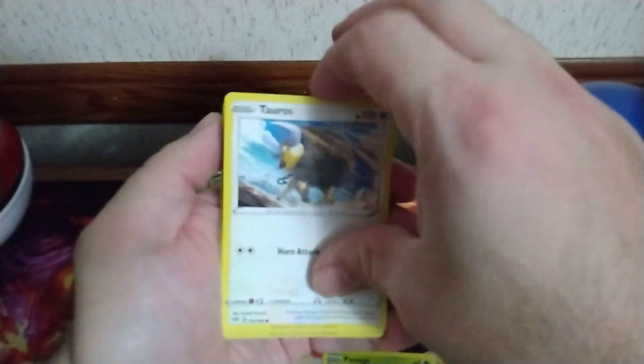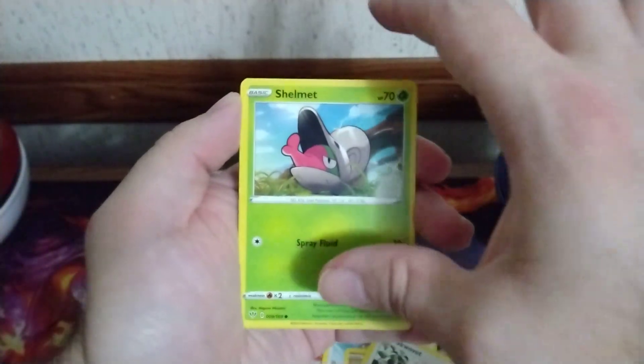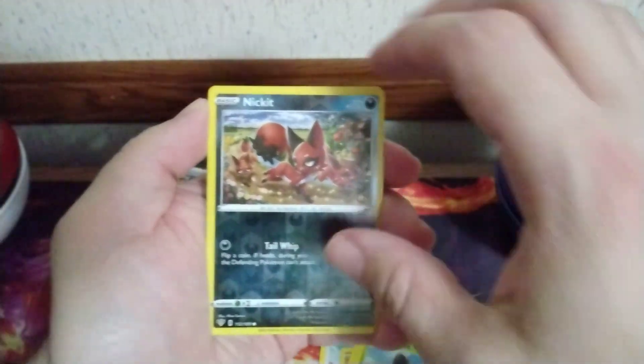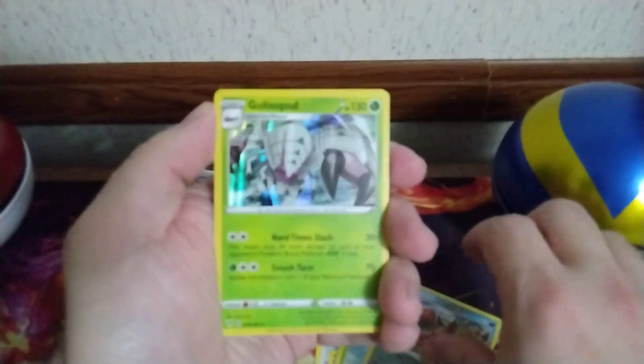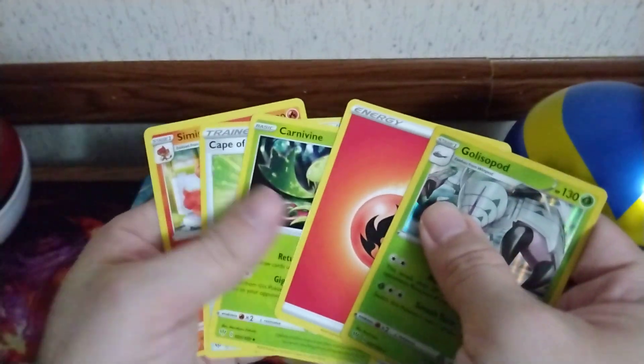We got a Pansage, Totodile, Dwebble, Skwovet, Shelmet, a Nickit Reverse, and a Copperajah Regular Holo.